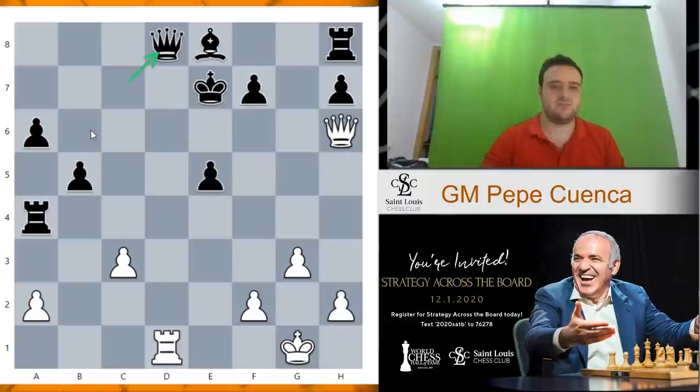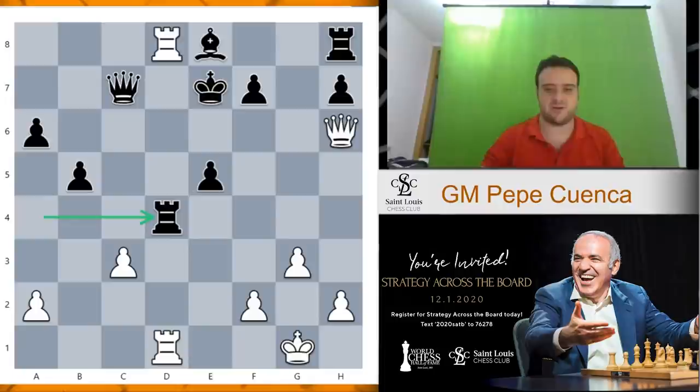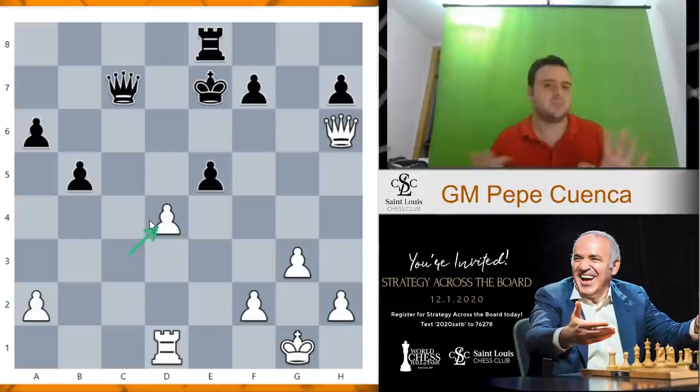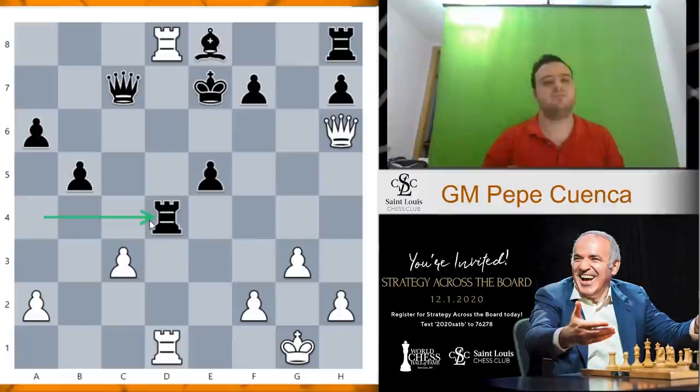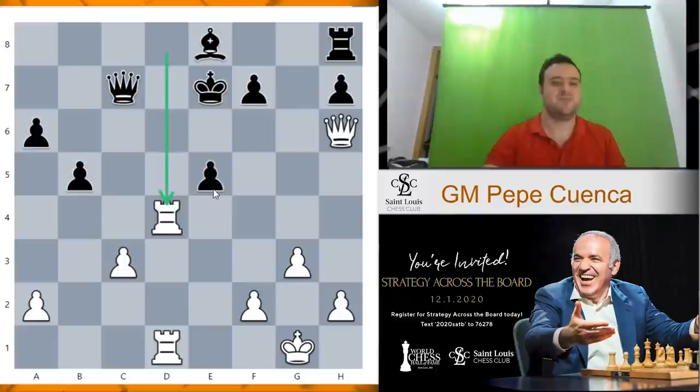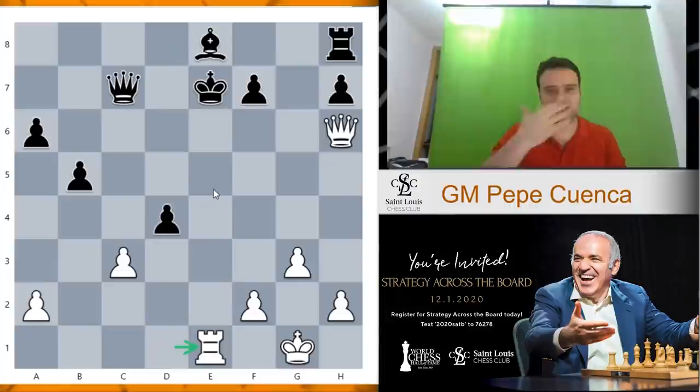There's one last variation where black can try rook 1 to d4 — what a nice move, trying to save black's position. How should we continue? Rook takes d4 — very strange. Pawn takes e4 and rook e1 check. The king is forced to go to d7. And now — when I see a move that's a little bit better, I play it. No need to be greedy, but sometimes if you see the nice combination, just go for it and finish the game. Qf6 — that's right. Double attack on the rook on h8, and also the threat of rook e7.